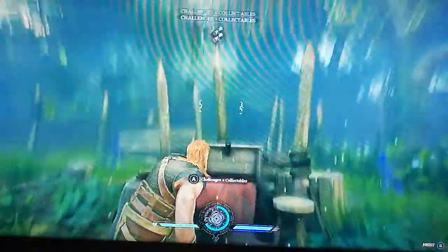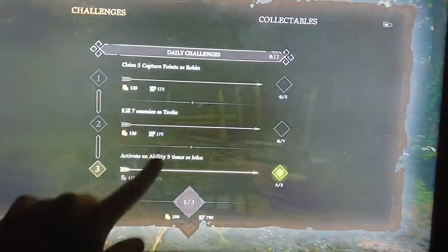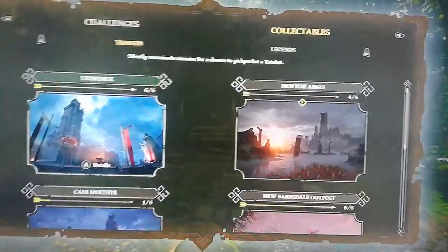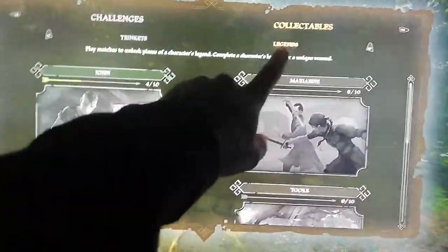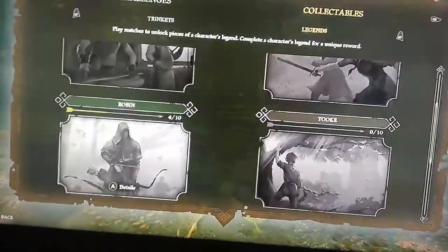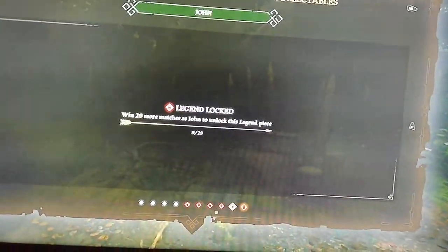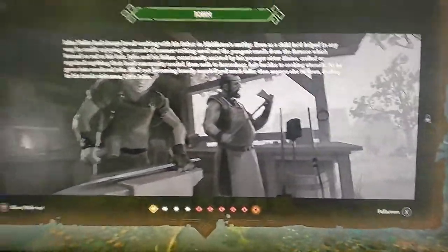So what you do is you go to challenges and collectibles. Then you'll see this is your daily challenges. Then you press RB for collectibles, then again you press RT for legends right there, and then you come on to these. So this is what you need to do — basically you need to win 35 matches with all the main characters.